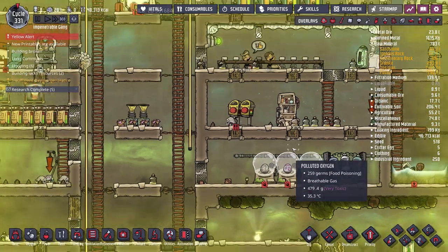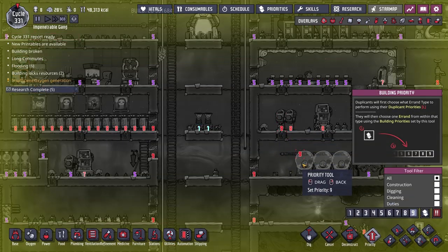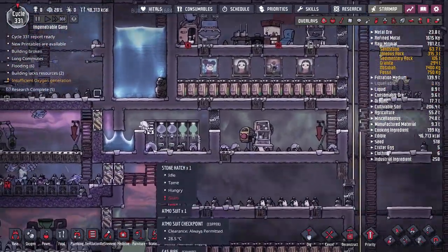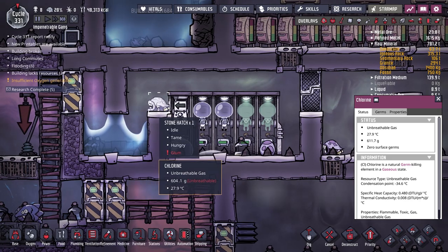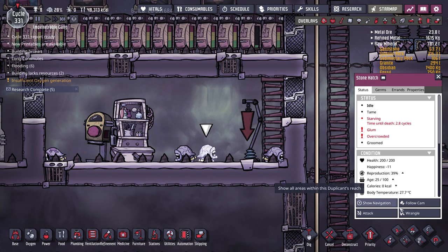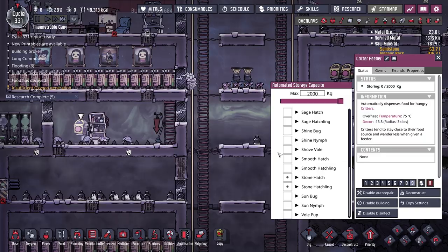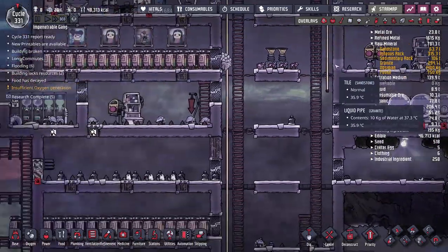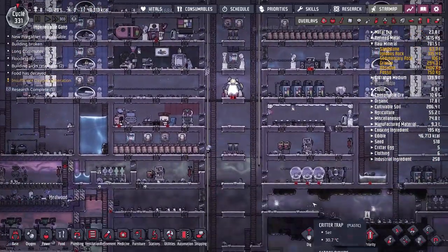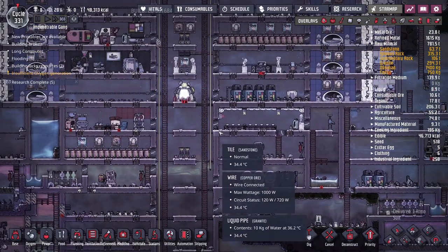They should be being fed igneous rock. We do still have it — 300 tons under raw mineral. The problem is it's not a high enough priority despite being priority eight. I'll set food to priority nine. That goes to show how hard I've been working my duplicants. We can wrangle a couple of wild hatches — wrangle this one and one of the overcrowded ones, and get them into the other room to restock our hatch supply.